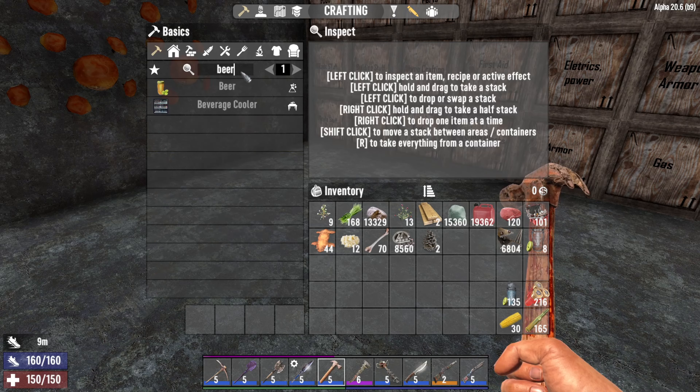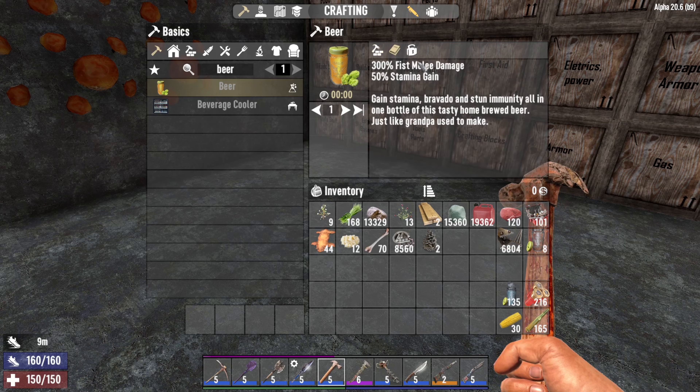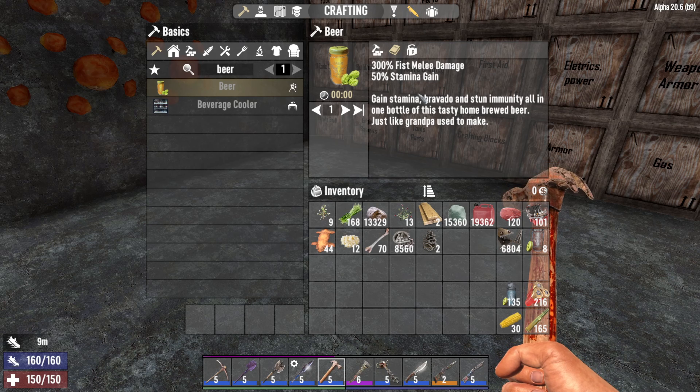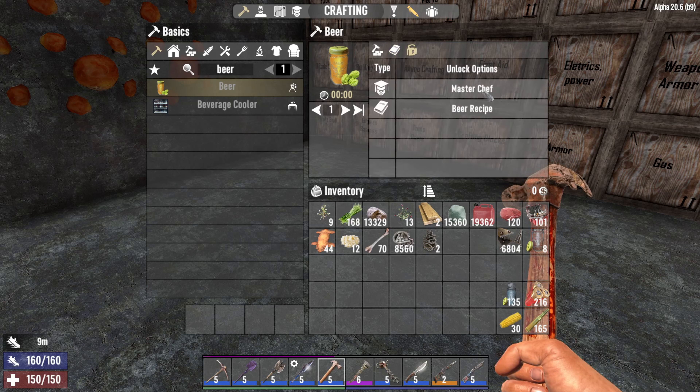Next up is beer. You can make this at a chemistry station. You will need 3 hops flower and 1 murky water. This will basically give you 300% towards brawler damage — that is 300% with your fists or fist weapons — 50% stamina gain, and you will also get a bunch of stun resistance. You can unlock it via master chaff or the beer recipe.